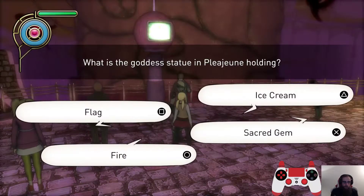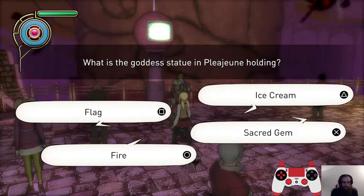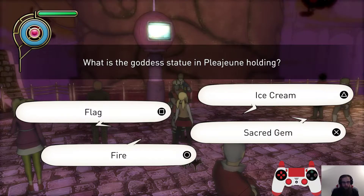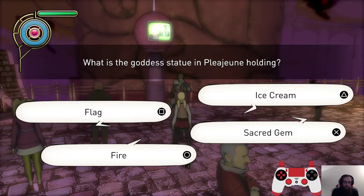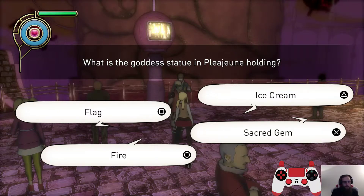First thing to note: the answers are always going to be fire, Aquarius Academy, and left hand. The position that they're in is randomized, so you just have to double check and make sure you're pressing the right button. One thing to note too — obviously I'm playing on the English version, but in the Japanese version they just swapped every instance of X and circle. So in the English version X is accept, and in the Japanese version circle is accept, and vice versa for cancel.